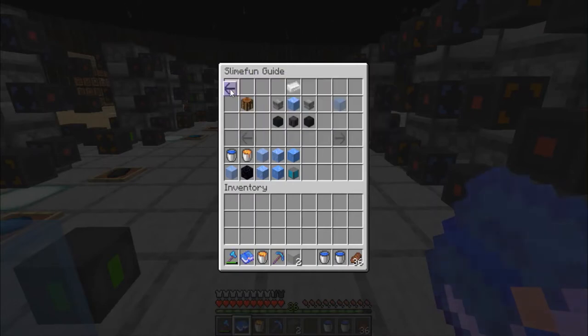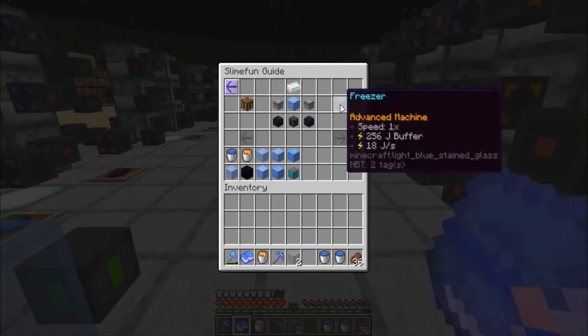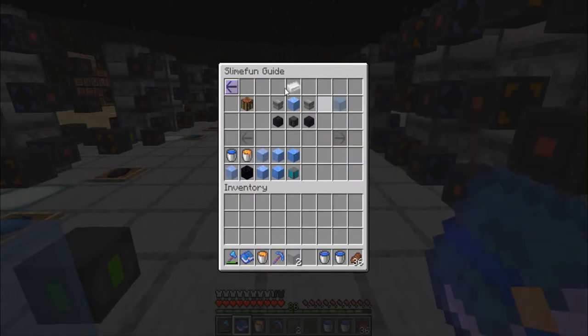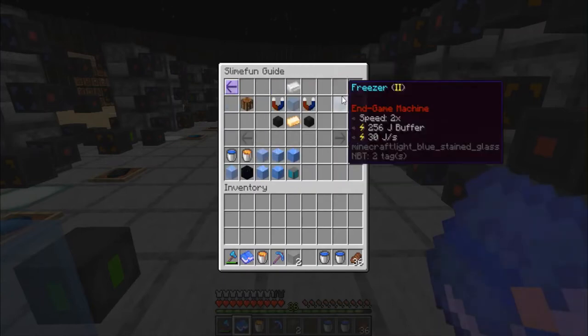Now to make an upgraded one — just real quick so you can see this — you can see how much power it uses and it runs at normal speed. When we go up to Freezer Level 2, this runs twice as fast and requires almost double the power. But all my freezers are Level 2 with the exception of my ice creation, which is Level 1, because even at Level 1 it outpaces two Level 2's going further into the ice process.